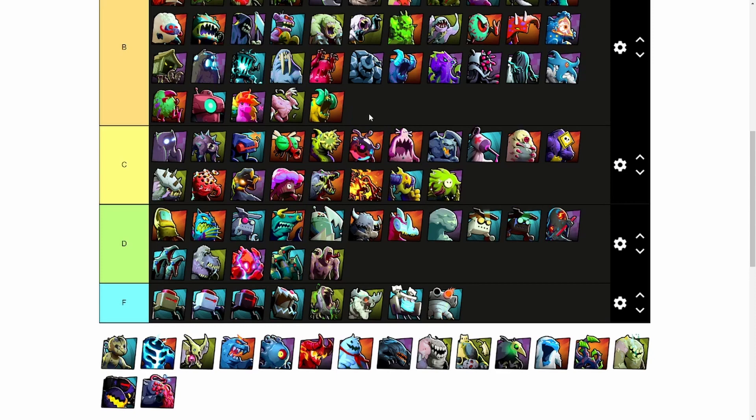I feel like Oopsy Baby was a missed opportunity to be something much stronger. For a 7 cost, its health and damage are so low, and even its ability isn't great. Not to mention it's mechanical, making it an easy target. Oopsy Baby is unusable currently and gets an F.